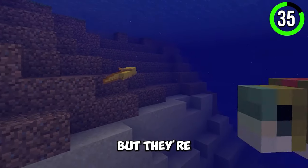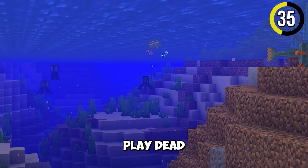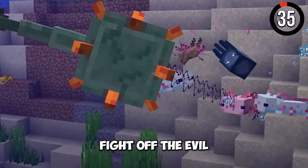Axolotls are cute but also smart. As soon as a mob like the Guardian attacks them, they will play dead and start regenerating. They will also help the player fight off the evil Guardians.